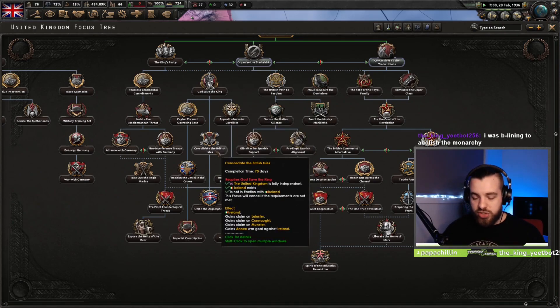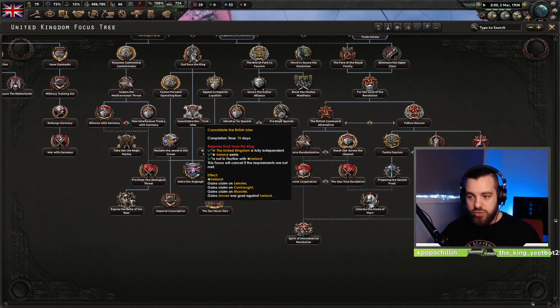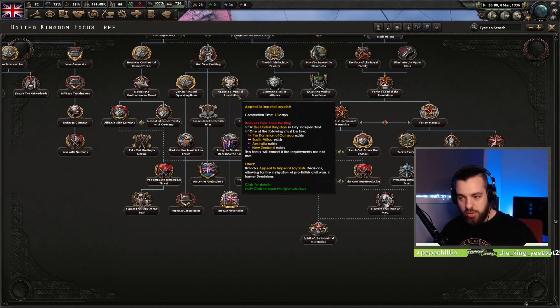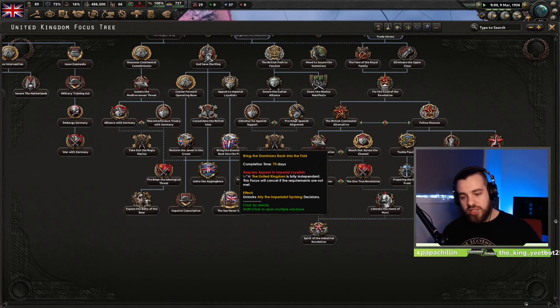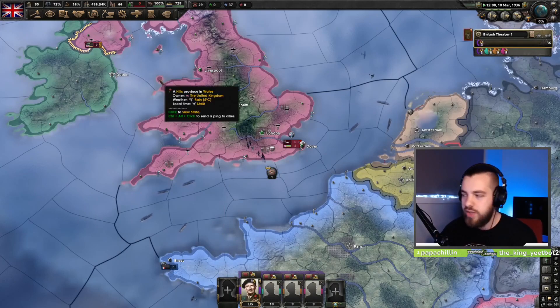Then you want to Consolidate the British Isles — that allows us to take out Ireland, just for fun. We also need to do this focus to go down and Unite the Anglosphere, which gives us a war goal on the US. So the path is: Appeal to the Imperial Loyalists, start the process for the Civil War, Consolidate the British Isles, kill Ireland, bring the Dominions back in the fold, ally with Imperial Canada and South African rebels, and attack Australia because they will join the war and they're a major for some reason.